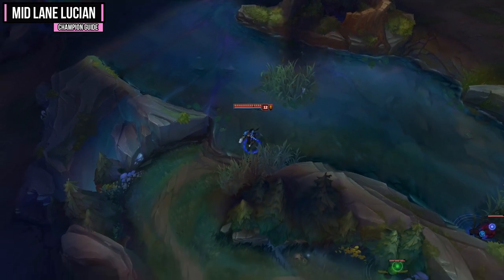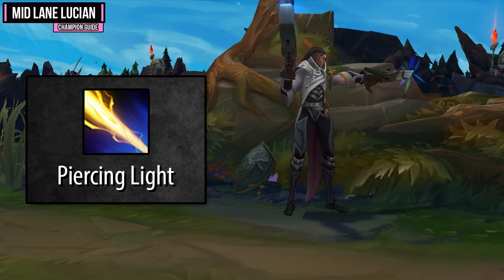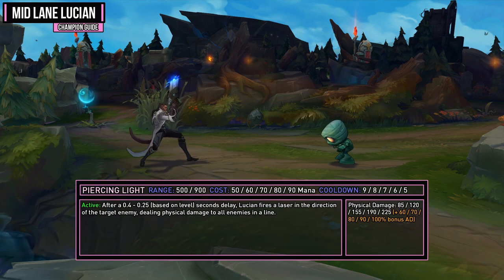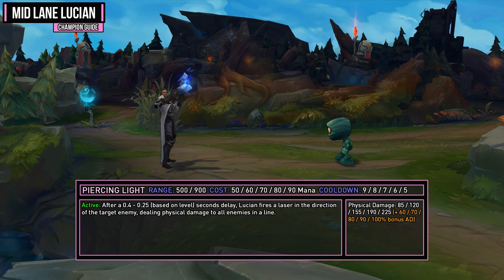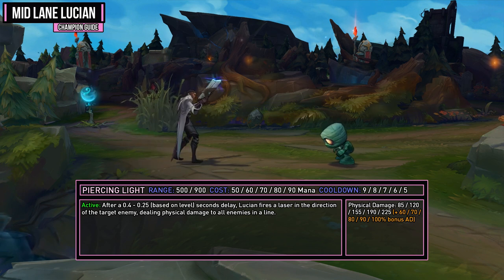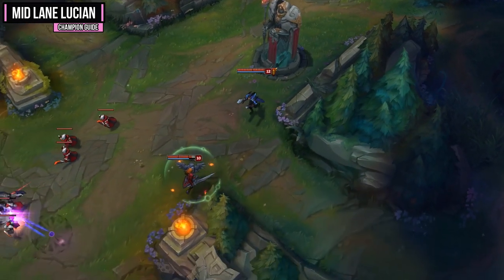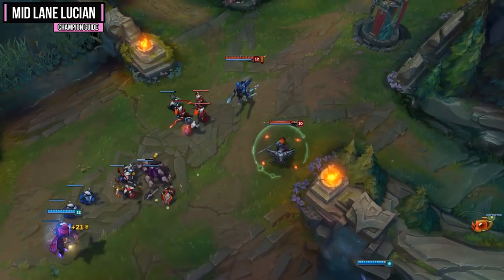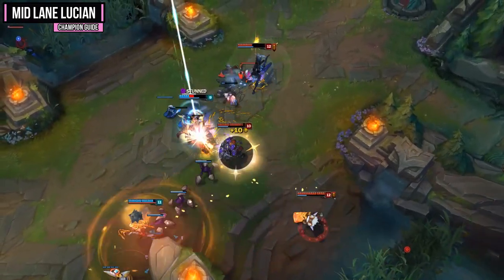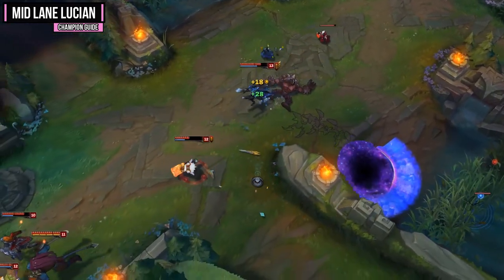Your Q ability is Piercing Light, which does damage in a line — great for clearing minion waves and poking the enemy champion. After a short delay Lucian fires a laser beam in the direction of the target enemy, dealing physical damage to all enemies in a line. It normally only has 500 range on the target, but the total range is 900, so it hits targets behind your primary target. This is great for poking in lane by using it on a minion lined up with the enemy champion. Max this one first as it's your main source of damage outside of auto attacks.